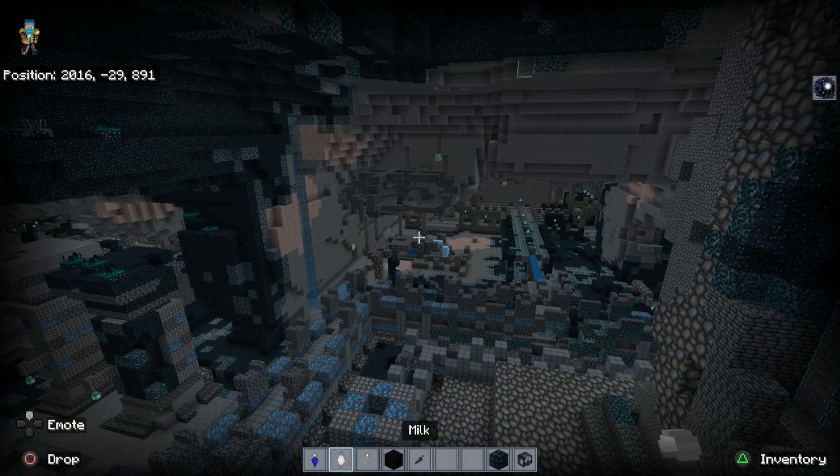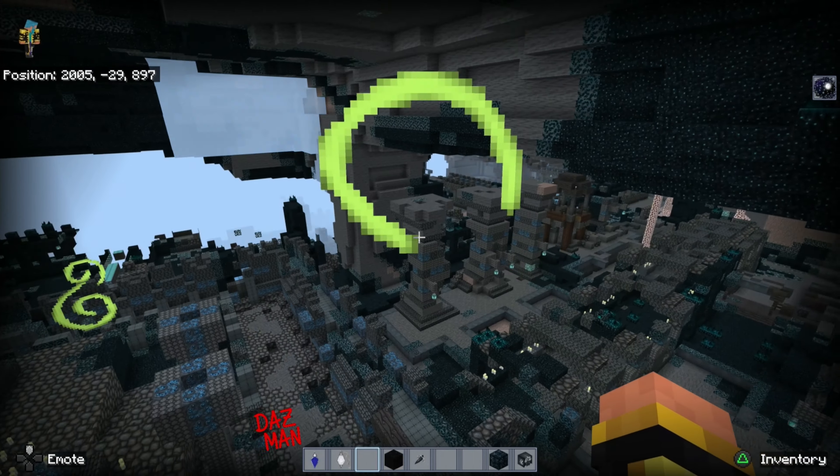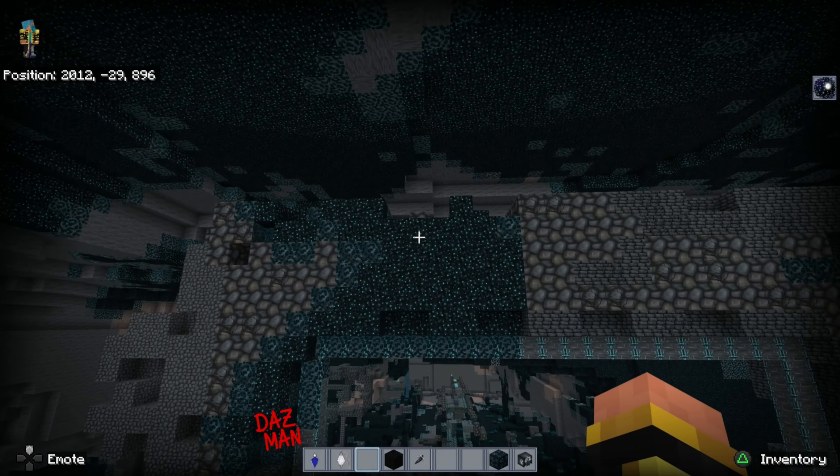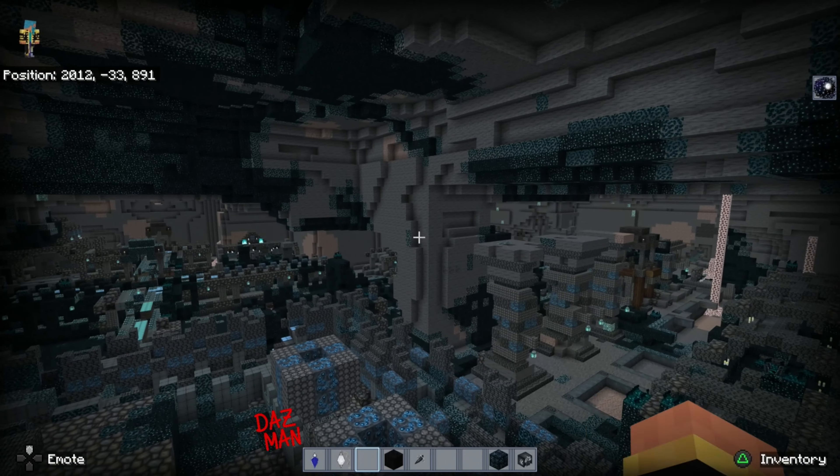We're in the Ancient City now. Let's light this up — and to nobody's surprise, there is a lot of blue here. We've got blue Sculk — not one of the most Sculk-heavy ancient cities we've been in.